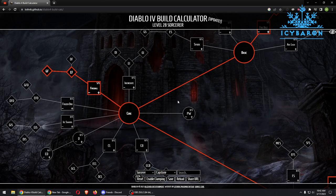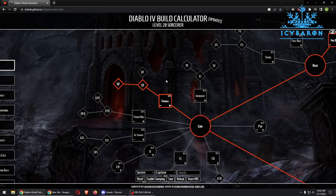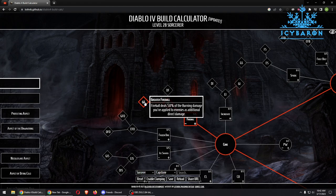Moving on to Core skills, we get Fireball — hurl an exploding ball of fire dealing 60% damage to surrounding enemies. Our Enhanced Fireball gives us increased radius, and then we pick Greater Fireball, which deals 50% of the burning damage applied to enemies as additional direct damage.